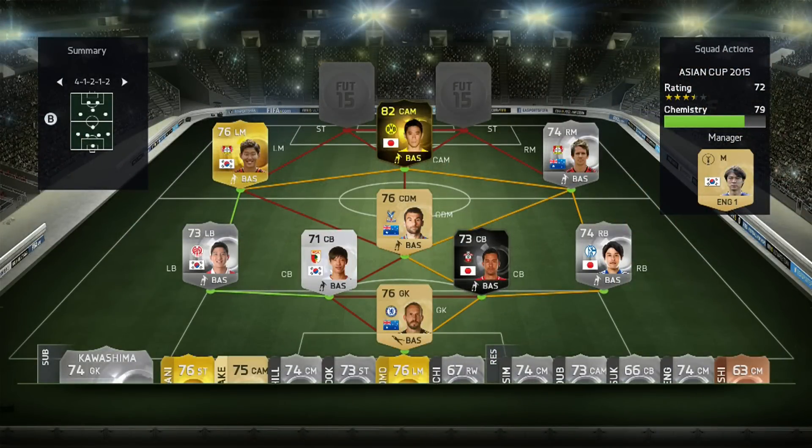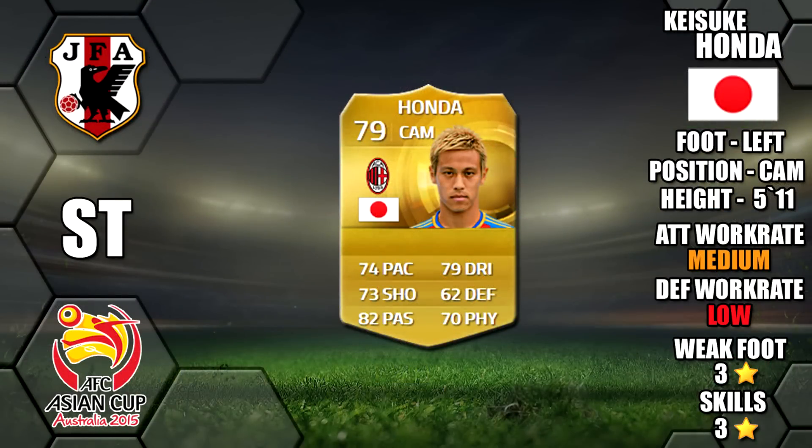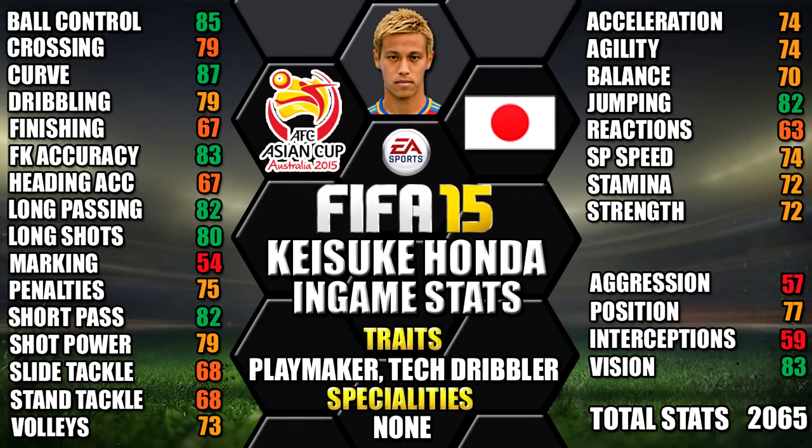Onto our strikers. Our four star left striker is Kazuki Honda of Japan, moved up from CAM. He's left footed, five foot eleven tall, with medium-low work rates, three star weak foot and three star skills. His standout in-game stats are his 87 curve, 85 ball control, 83 free kicks, 82 long passing and 82 jumping. He also has the playmaker and technical dribbler traits.